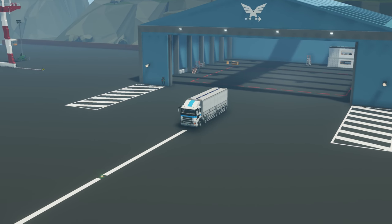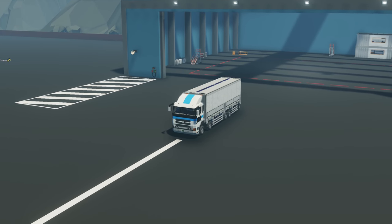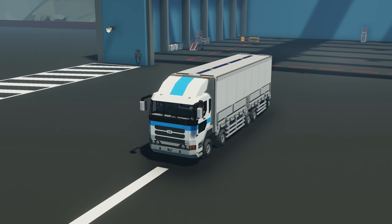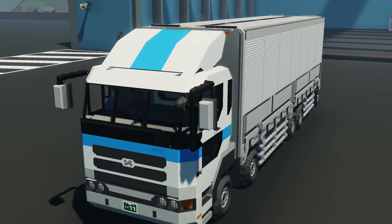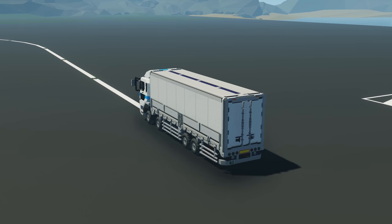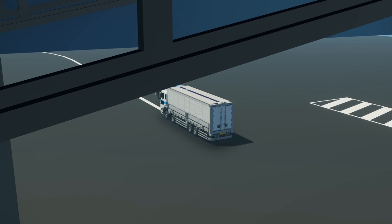Moving on to the next creation of the episode, we have the Big Boy Wing 8x4 — a Japanese-style wing body truck done by a content creator called Reptile Pi. This is suited for transporting long and heavy cargo, features a wide body, a realistic Japanese truck design with side skirts and mirrors, a realistic interior, a fully operational wing body, and an automated 12-speed transmission. There's also a hill start and climb option, so let's spawn this in.